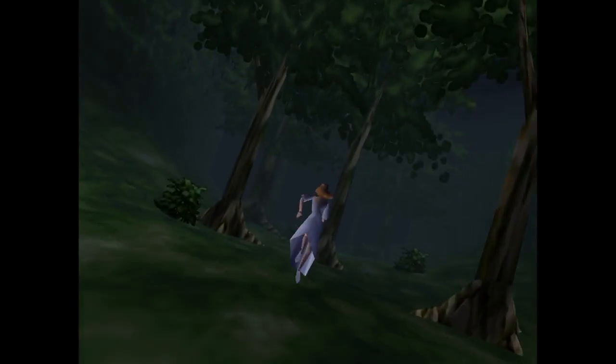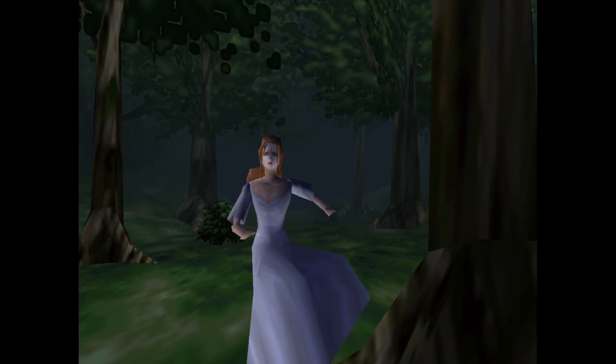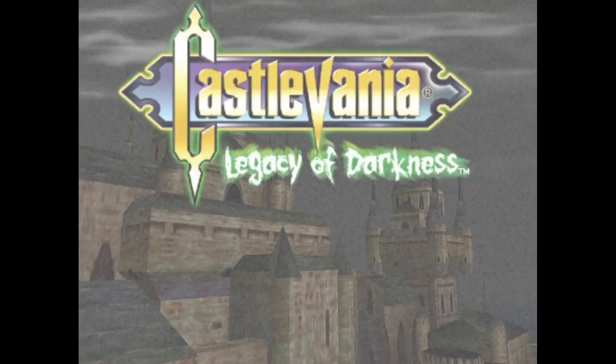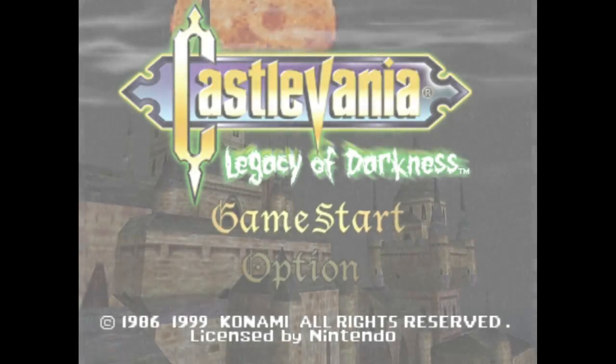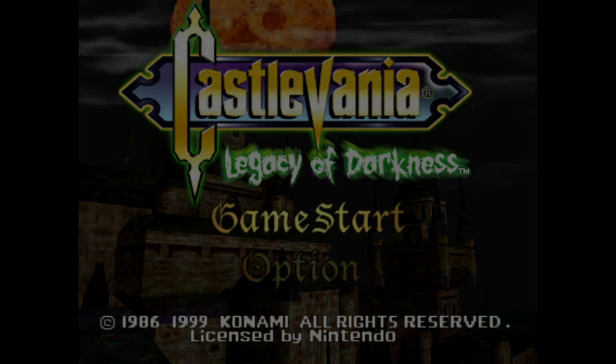If you've never played the Castlevania games on the Nintendo 64, let me summarize them in about 30 seconds. There are two games for the platform: Castlevania 64, which came out January of 1999, and Castlevania Legacy of Darkness, which was a director's cut of that game, released December of that same year.